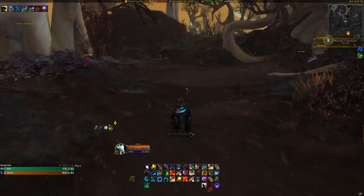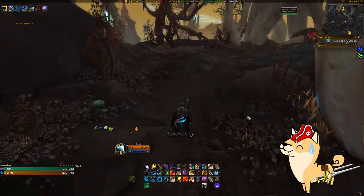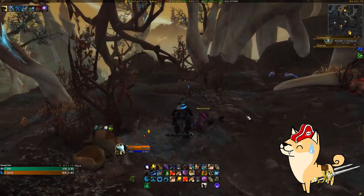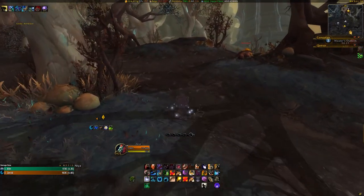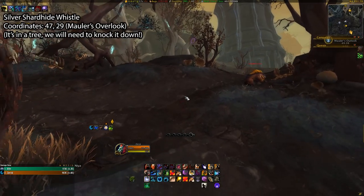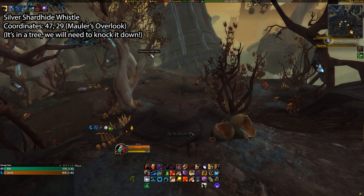So now that you've seen it, how do you get it? I forgot to record this on my rogue, so my baby feral druid will be getting some of the limelight today. The Silver Shardhide Whistle is located in the Mauler's Overlook of Korthia, at the coordinates 47, 29.